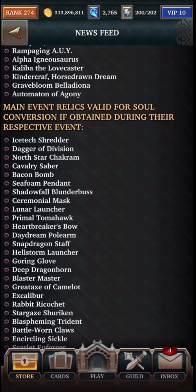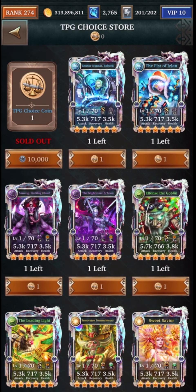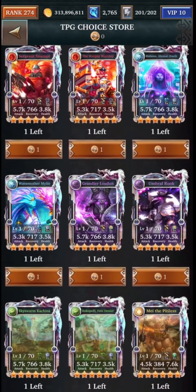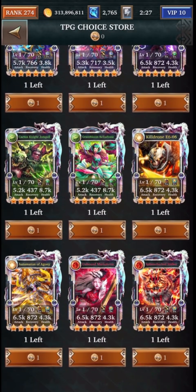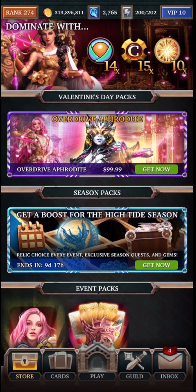They actually do list the eligible cards as well as relics in here. And at the very bottom they also say that if you've obtained any cards from the Proving Ground store when the store was first introduced and those cards did not come with any souls, those cards you still need to go through customer support in order to get your soul traded in. So this is only for people who got the cards and relics from when the event actually was available.